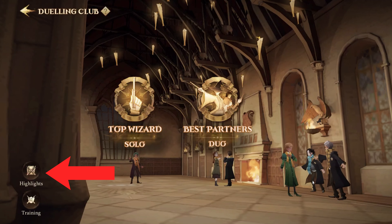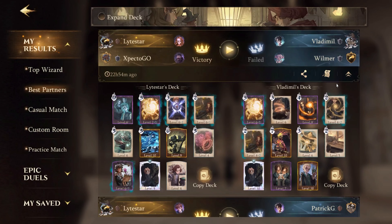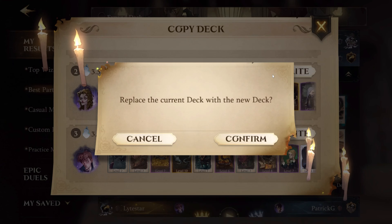Either way, you can try out another deck build that your opponent made, getting insight into possible dueling strategies. Keep in mind though, if you don't have a card or two in your spell book that your opponent has, it won't show up. But again, it's another great way to try different strategies and improve your overall knowledge of combat in Magic Awakened.